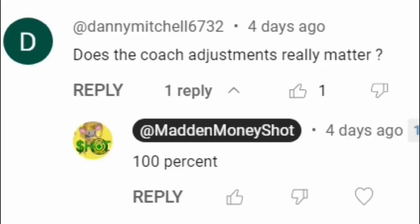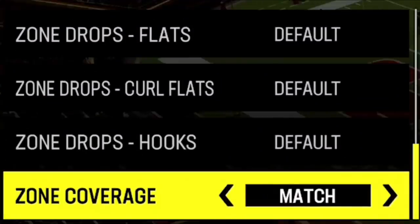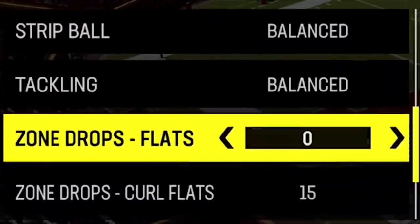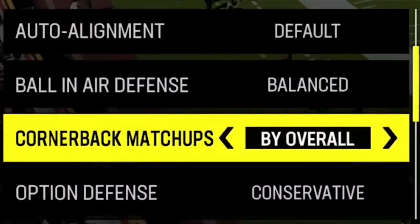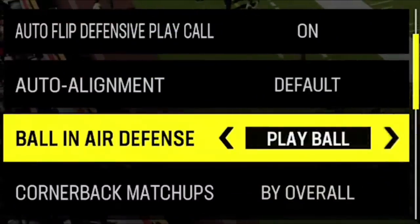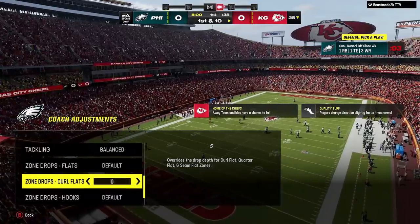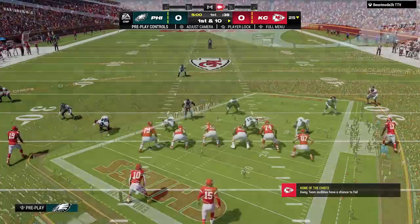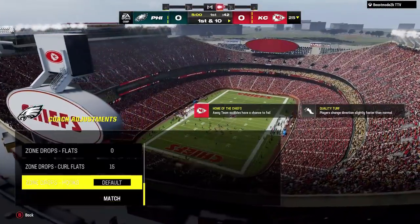One of the biggest mistakes people make when running this defense is not setting up their coaching adjustments properly. My first adjustment is to set zone coverage to match, then set curl flats to 15. I also set my flats to 5, but if my opponent is running the ball a lot I will set them to 0 for better run defense. I set my cornerback matchups to by overall, ball in the air defense to play ball for more interceptions, and my auto alignment to base — this is the most important of all of them.